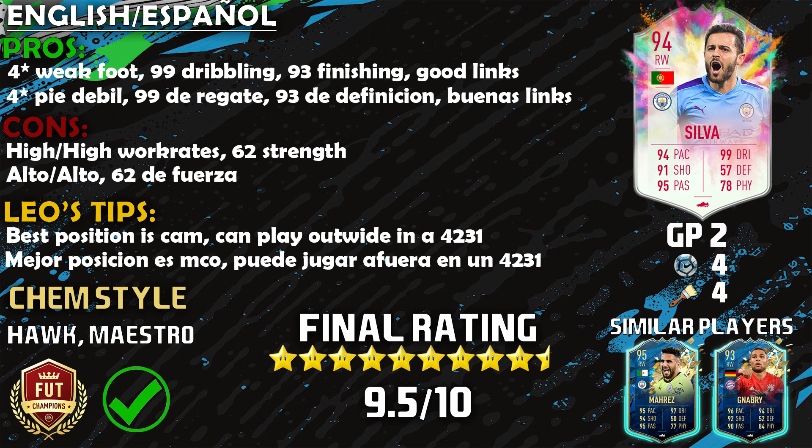Now on to the Leo tips. Number one: his best position is CAM, so please play him at CAM. Number two: he can play in a 4-2-3-1 at right attacking mid or left attacking mid — either side, it doesn't matter. On to the chemistry styles: Hawk and Maestro are my go-tos. Especially Hawk — max out the pace, increase that finishing to 98, and you'll be good to go. That leads to a final rating of 9.5 out of 10.